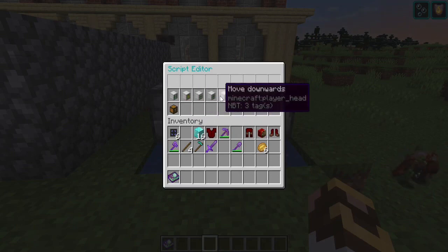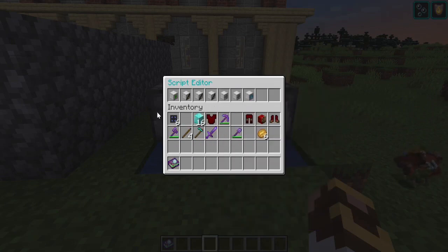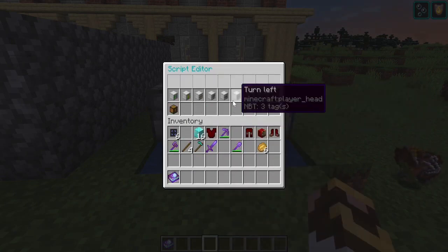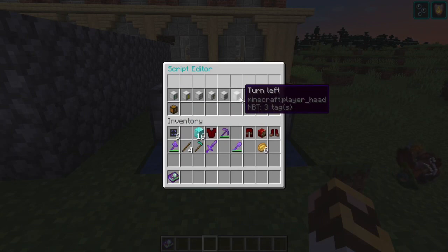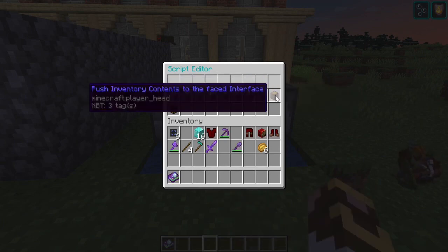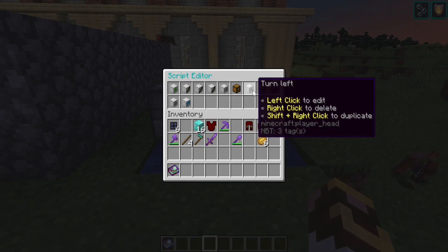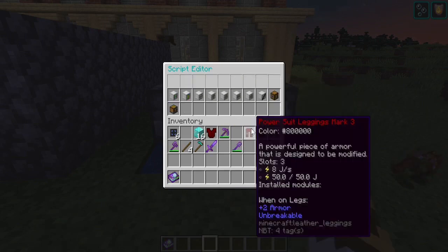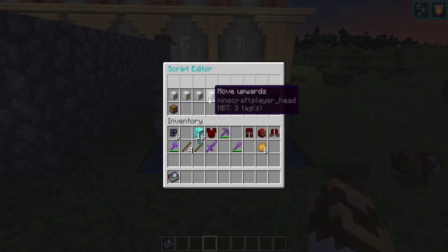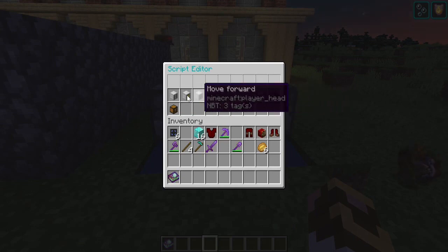After all those catch fish commands, I want it to turn right, because turning right brings it to the fuel source. After turning right we say pull fuel. Then we need it to get over to dumping its items, so we turn left twice so it's facing the output, then say push inventory. Then we've got to turn it back to the water — so we say turn right — and after that it starts fishing again.